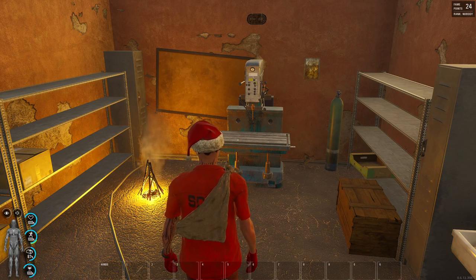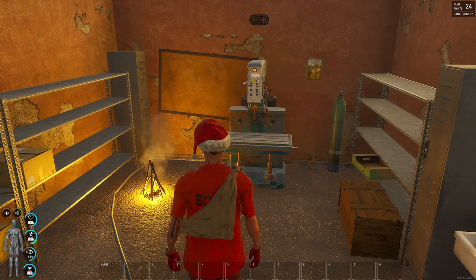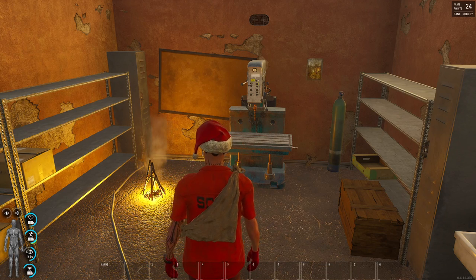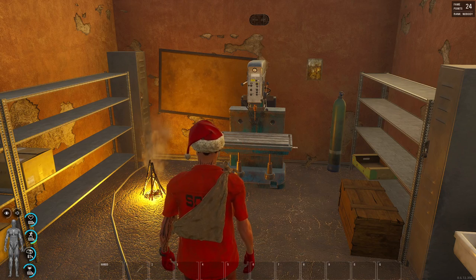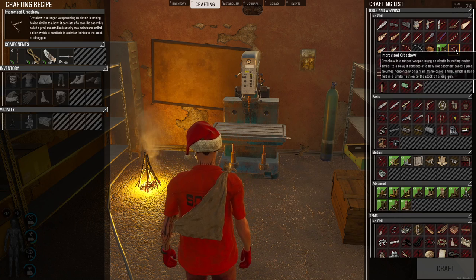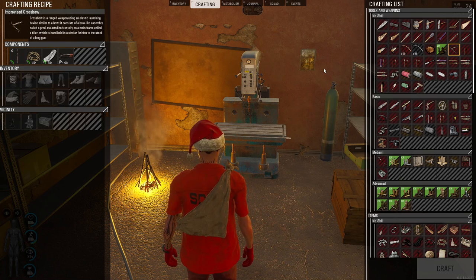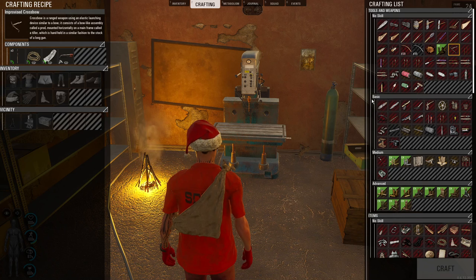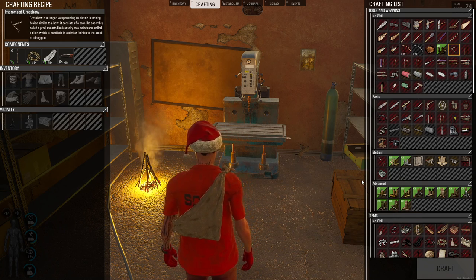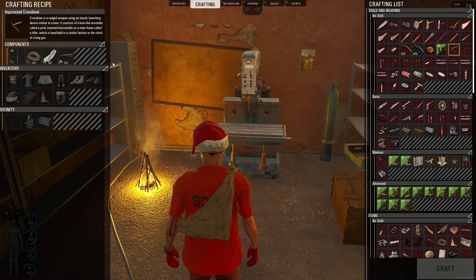Hello everyone and welcome to another episode of UNO Gamer Guys Scum Item Crafting Series. Today we are going to be making the improvised crossbow. We will start doing some weapons here — we are definitely going to be crafting everything, but at this point I think it was time that we learned how to make some weapons. Who doesn't want weapons?